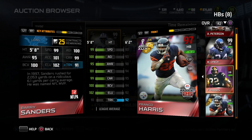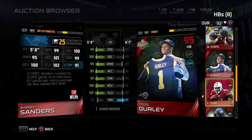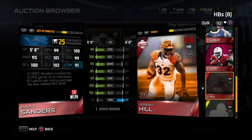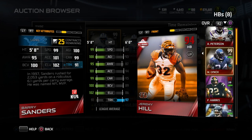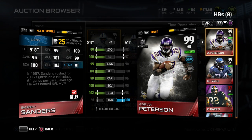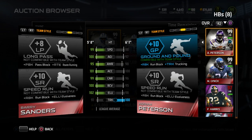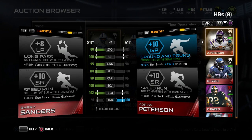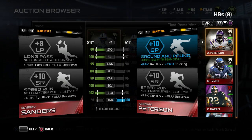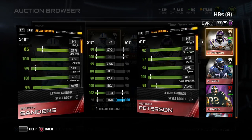Trucking is the only thing where he's not better than Adrian Peterson and Marshawn Lynch, at only 91 trucking. That's actually lower than most of these running backs — it's the same as Team MVP Matt Forte — and Todd Gurley even has higher. So he's definitely low in the trucking department, but as you guys know, trucking is extremely underpowered in this game, so I don't really worry that much about that. When you look at the attributes that matter more, Barry Sanders is just ridiculous.